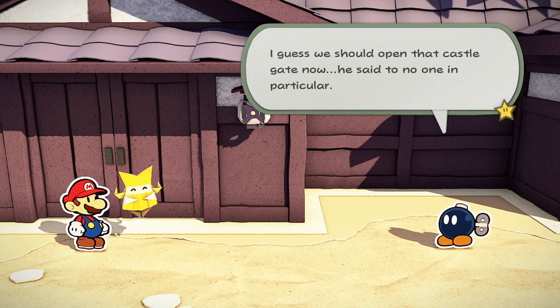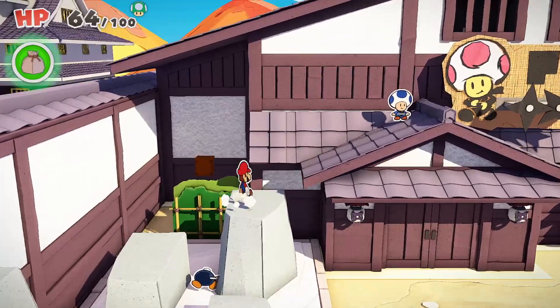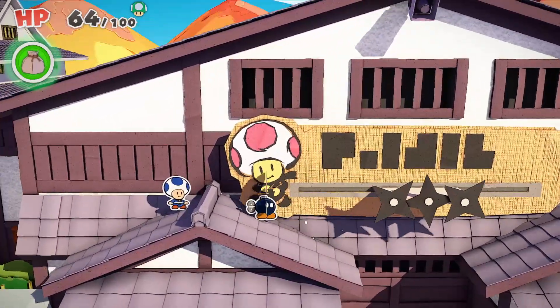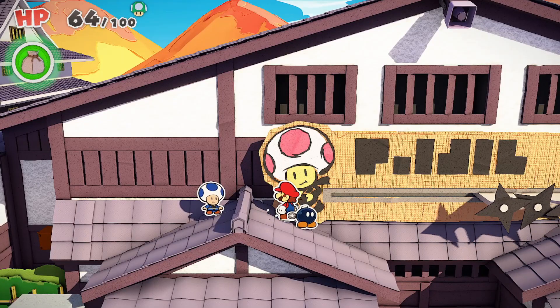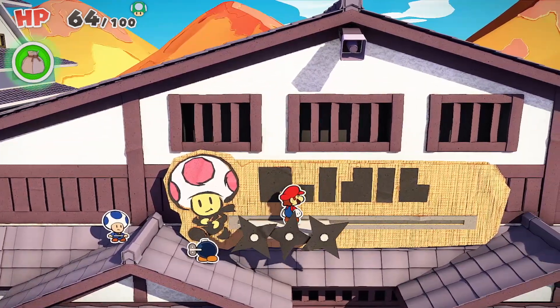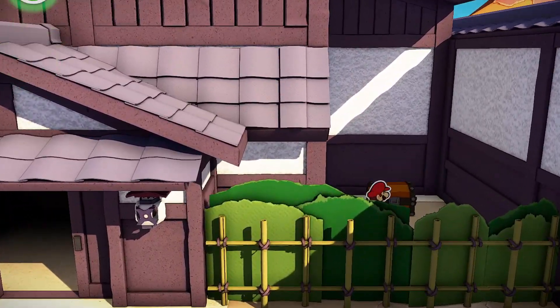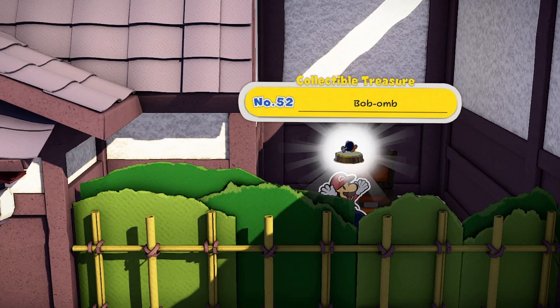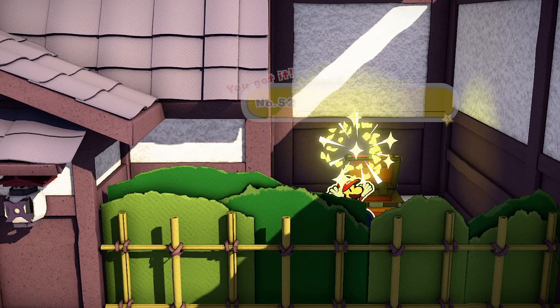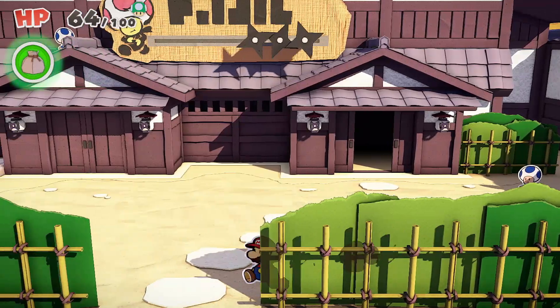I guess we should open the castle gate now. We're gonna jump over here so we can get the treasure. We need treasure. Yeah, we will do the ninja training place later. But for now — oh, we get Bobby! Cool. So now that we are done here, let's head to the Shogun Studios castle. Why not?